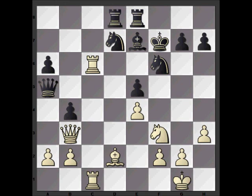After queen to b3 check, black resigned. If king f8, then knight to g5 threatens queen to f7 checkmate. That was the main advantage of playing bishop d2 - it attacked the queen and forced black to react, but what Tal was really doing was clearing the g5 square for the knight to come into. That was a very clever multi-purpose attacking move.